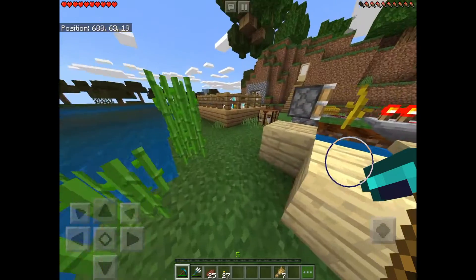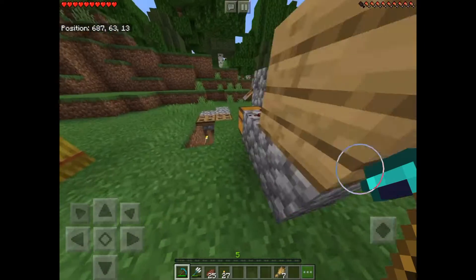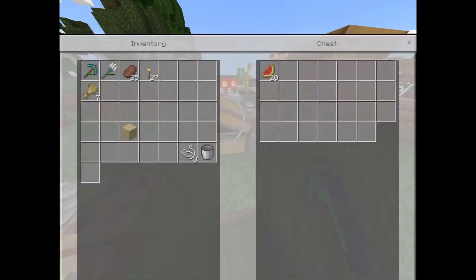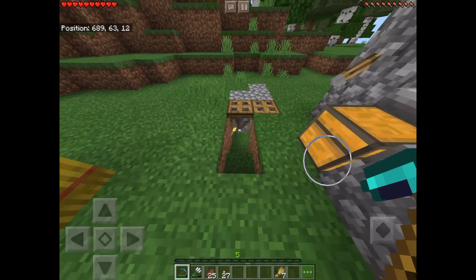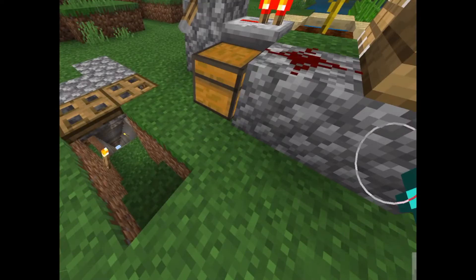First up is my micro melon farm. As you can see, there's not a lot of redstone at all, and as you can see it's working — 20 melons in the farm. Down there is my mine, to mine, you know, diamonds.